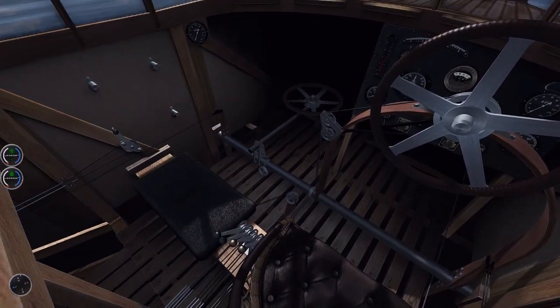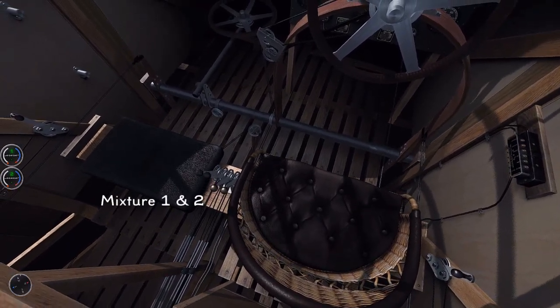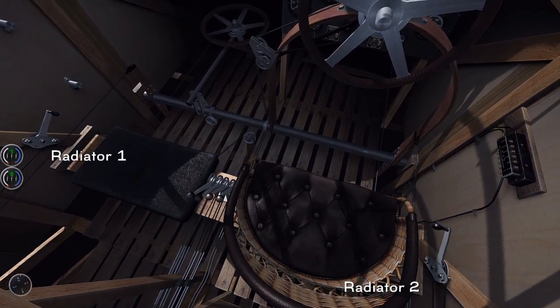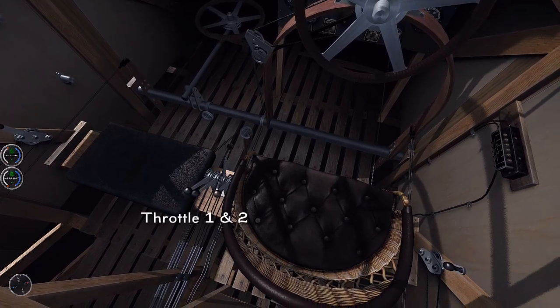Let's have a look at the controls of the aircraft. First we have our mixture controls — it's fully rich, then we'll bring it back to fully lean. Then we have our radiator controls on both sides of the cockpit. We also have throttle number one and throttle number two.